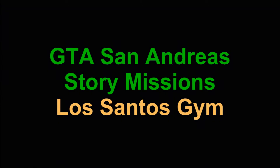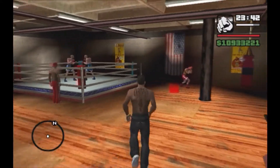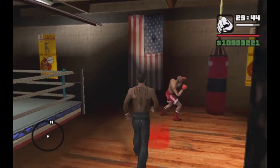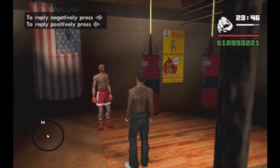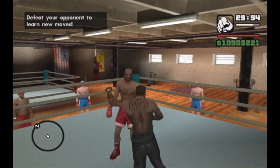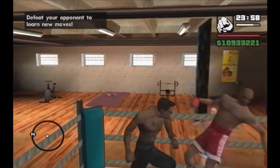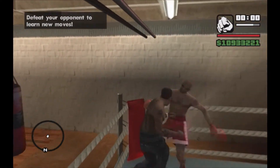GTA San Andreas, we're doing the story missions. The Los Santos gym — this is not a mission, I was kind of in between things, so decided to run off to the gym and get my fighting style upgraded. Your muscle needs to be over 20-25 percent in order for this guy to say he wants to teach you new fighting moves. After the bell rings, just run up to him.